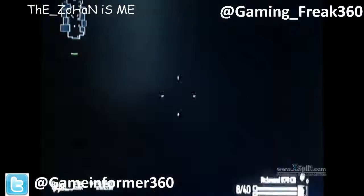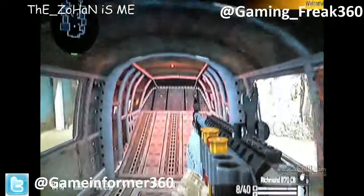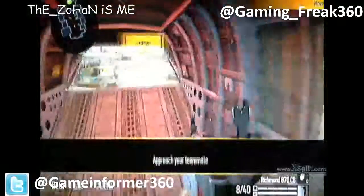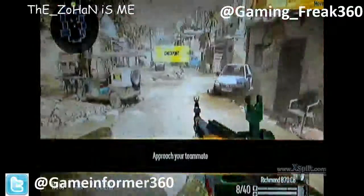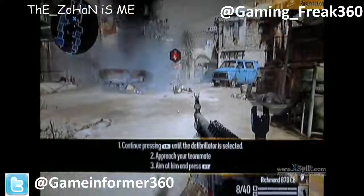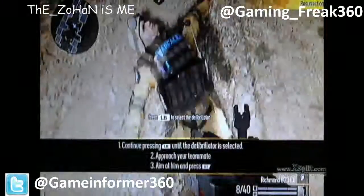So here we go for medic training. A coma icon indicates a critically injured teammate. As a medic, you can revive him by using your defibrillator.